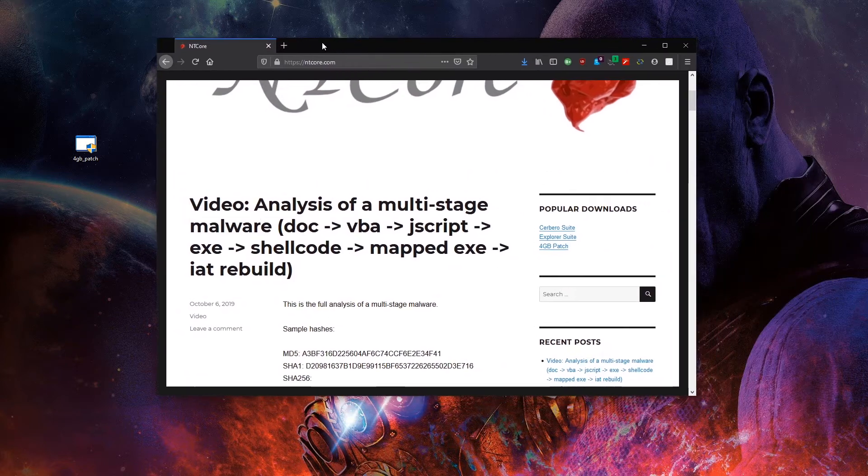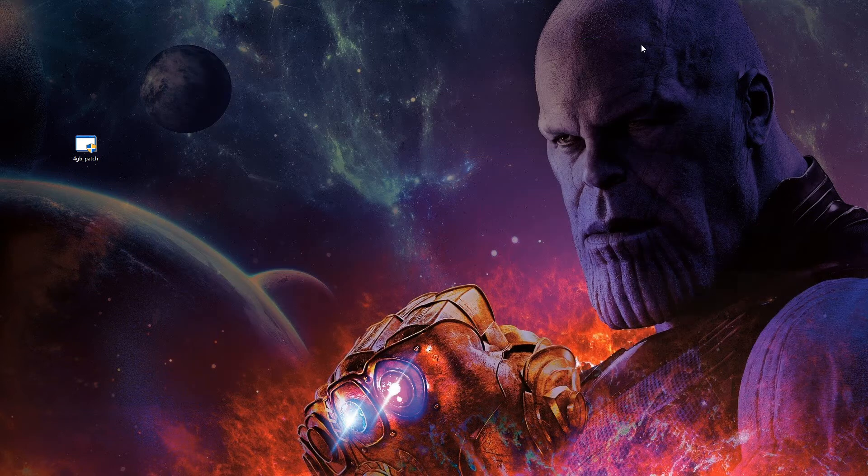What you want to do is direct yourself straight to this website — ntcore.com — and direct yourself down to the 4GB patch. Click it, it'll proceed to download, and I would highly suggest extracting it to somewhere where you can make use of it in the future.